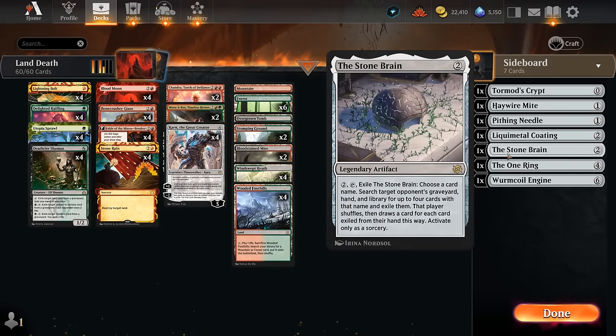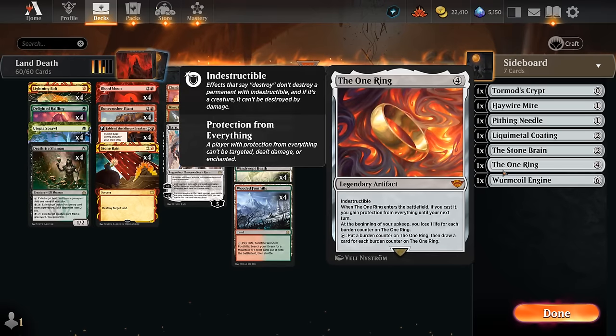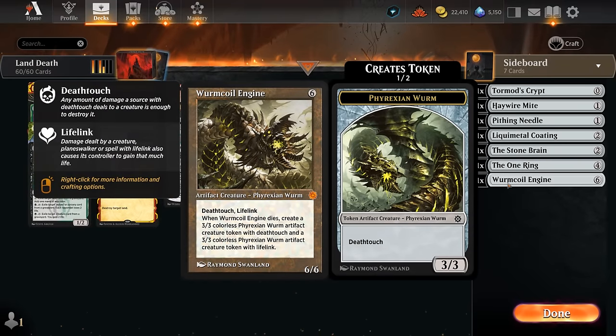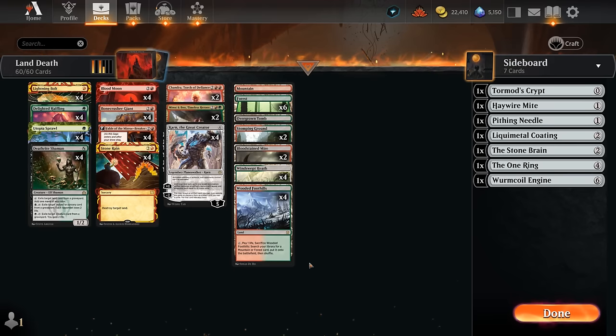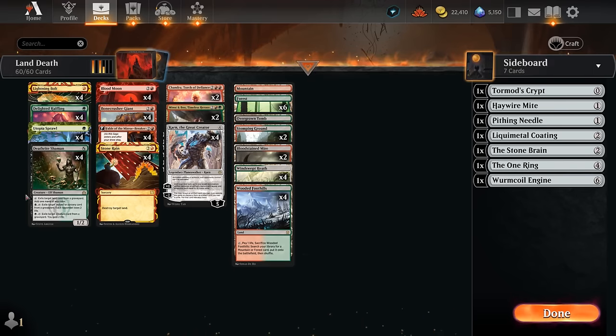The minus two can get more goodies including Tormod's Crypt for graveyard hate, Haywire Mite to deal with artifacts and enchantments - which can also answer an opposing One Ring. We've got Pithing Needle to shut down opposing planeswalkers and activated abilities, Stone Brain against combo decks like Primeval Titan ramp, our own One Ring for extra cards, and Worm Coil Engine for life gain against aggressive decks like red-black burn.